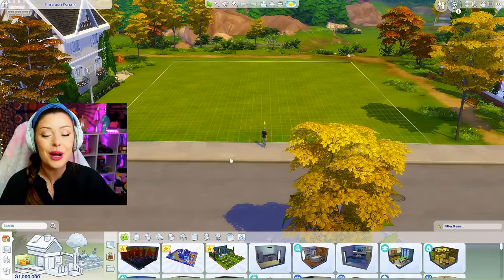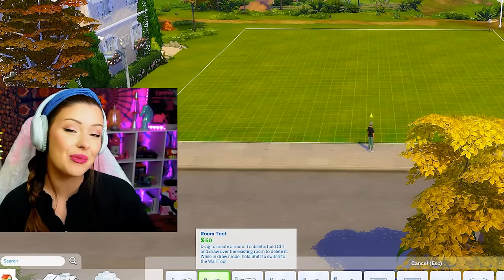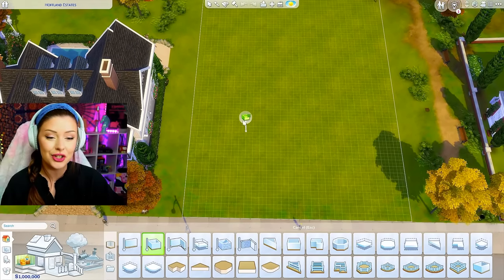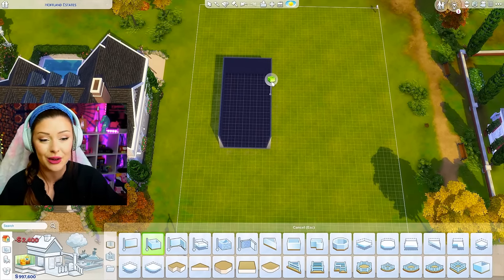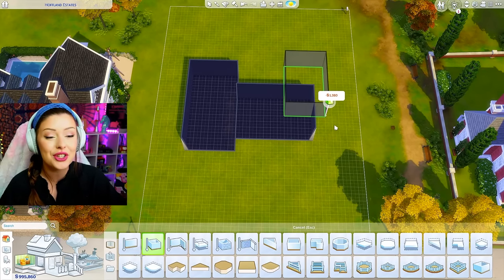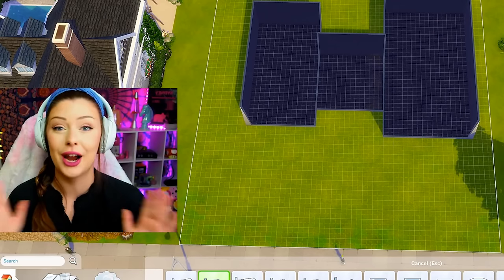We're going to be building the house that Theo grew up in. This is going to be the house where River raised his family with his wife who recently passed away. We haven't really dove too far into the story behind Theo other than the fact that he owned the greenhouse cafe which was passed down to him by his parents. So we are going to get into that whole lore today.